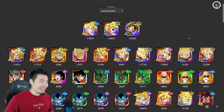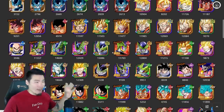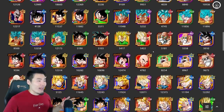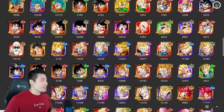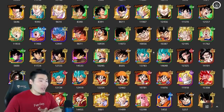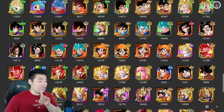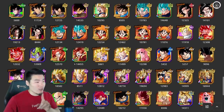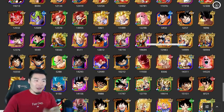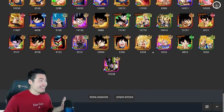Obviously we have the new LR Gohan as the leader. And if we just scroll down, we have some Perfect Cells, the OG LR Gohan, and obviously all the Master Roshis. We have LR Uub, Tech Vegito Blue, LR Super Saiyan 4 Goku, the STR Super Saiyan 4 Goku, Super Saiyan 4 Gogeta, Super Saiyan 3 LR Goku, LR Vegito, LR Gogeta, and LR GoBros.